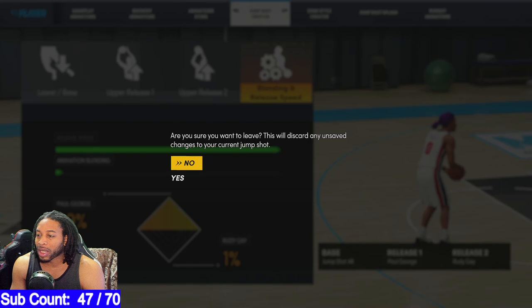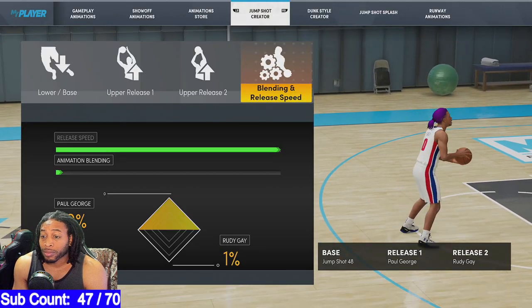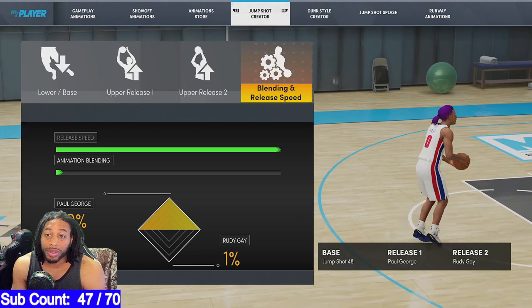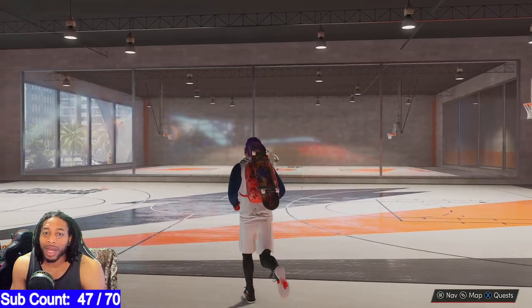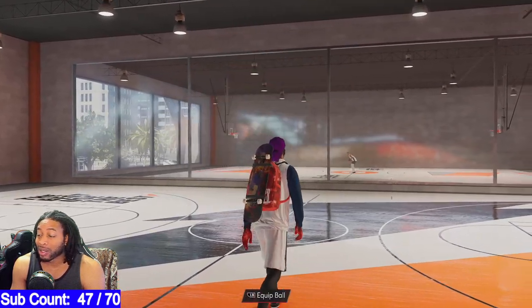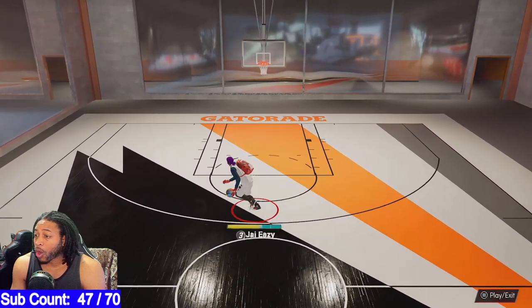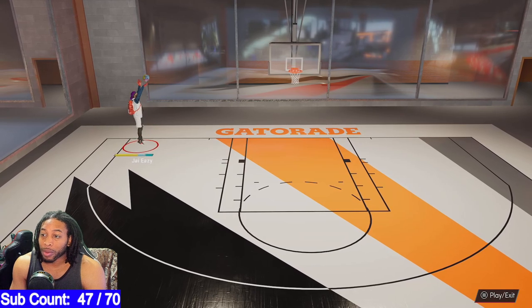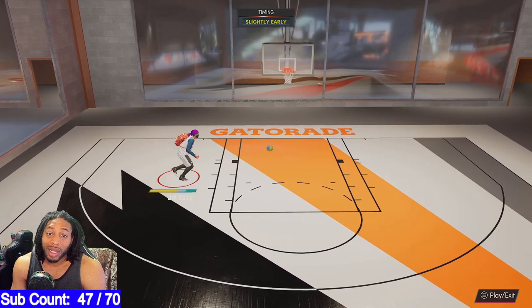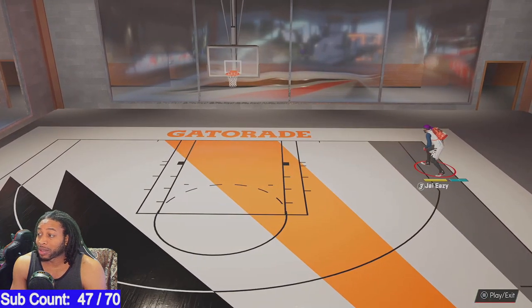So that's the jump shot right there. Base 48, jump shot 48, 99% Paul George, 1% Rudy Gay — or you can do 0%. Once you get this shot down, I promise you, you're going to be shooting the rock like no other. Hopefully I'll be able to show you guys that in this video. This is one of the better jump shots I've come up with, and this is just with my own experimentation. Let's just get right into the gameplay.